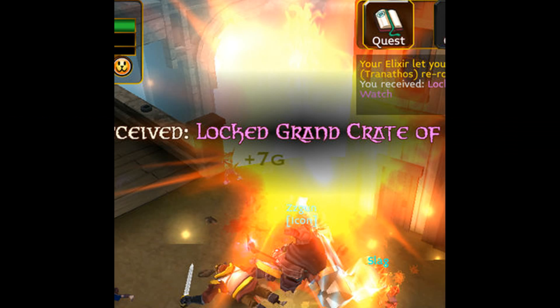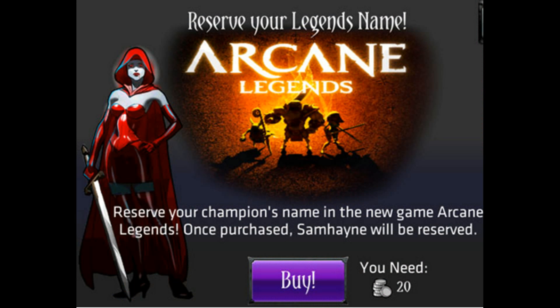In early 2013, the first locked crate was released. The Grand Watch crate originally contained only two epic items and one unique legendary item. Mythic and Arcane items were later added.